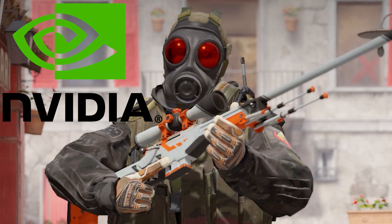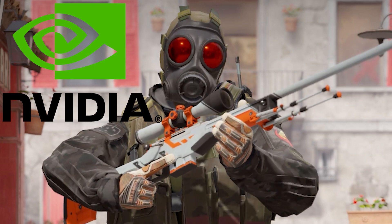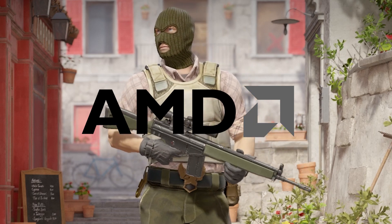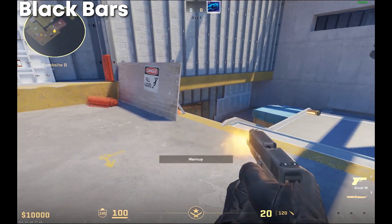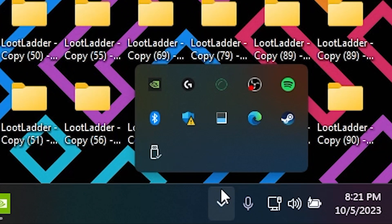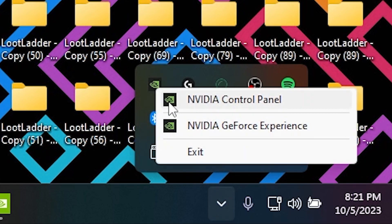I'll go over the NVIDIA steps first, since most of you are probably using an NVIDIA card, but then I'll go over the AMD side of things, so feel free to skip ahead in the chapters below if you have an AMD GPU. To enable or disable black bars with an NVIDIA GPU, simply click on the hidden icon button on the bottom right of your taskbar, right-click the NVIDIA button, and select the NVIDIA Control Panel.